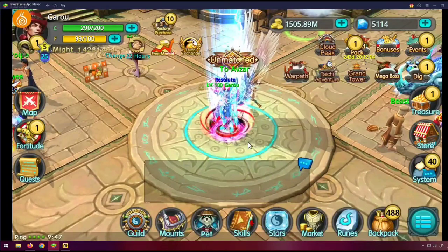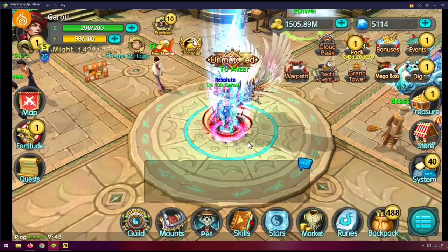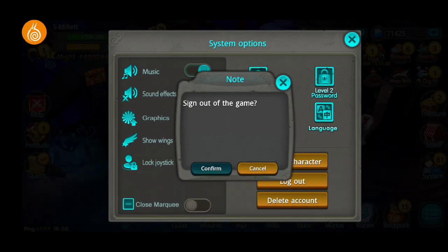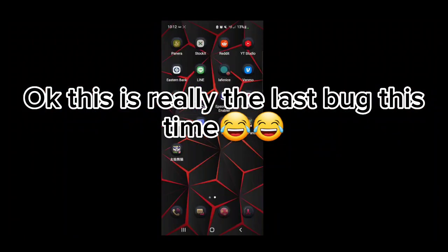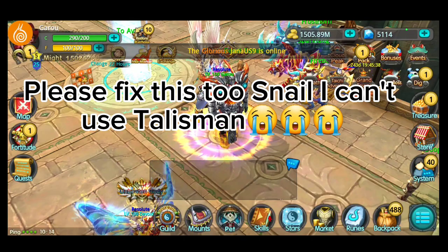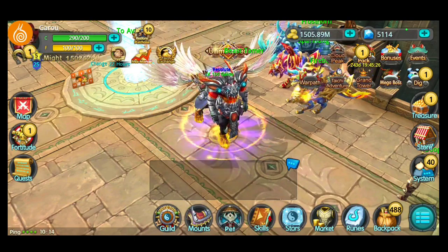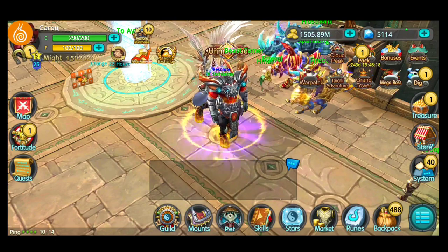Snail you should definitely still keep working on the login because that's the biggest problem we have. Also I forgot to mention — as you guys just saw on screen — that's another thing to fix: clicking Talisman causes my game to crash too. I forgot about that because I couldn't always play on my phone.